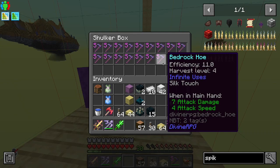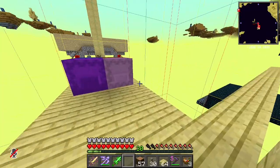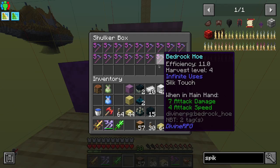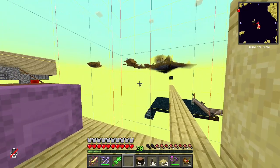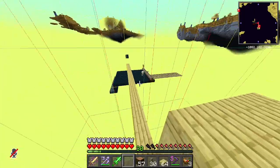77 obsidian blocks are also needed, which is pretty cheap - obsidian is easy to get. But the rupee ingots require either an existing deep slate mob farm, a dark room, or a fortune pickaxe with Teron equipment and a lot of mining, because it's not that easy to get that many rupee ingots.